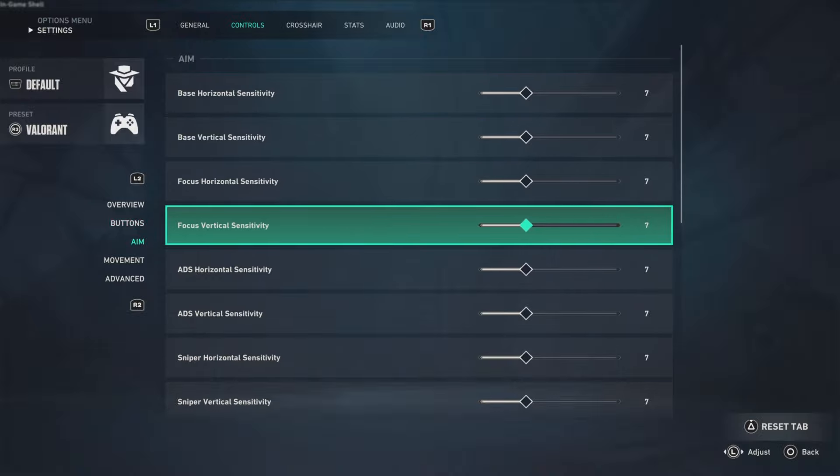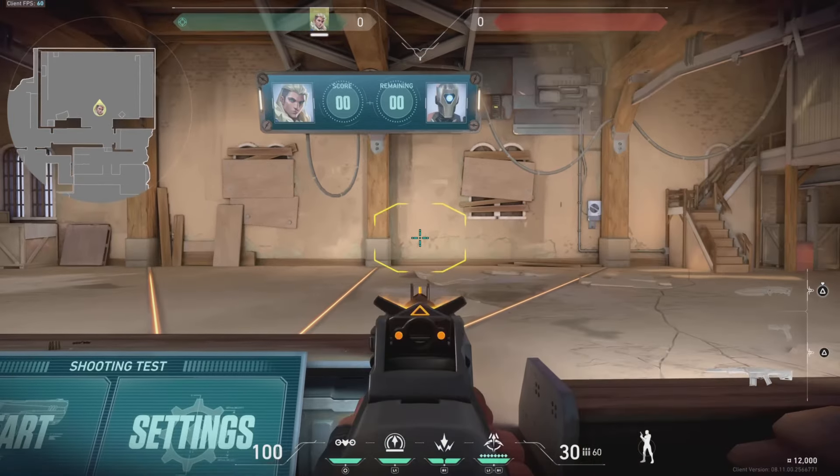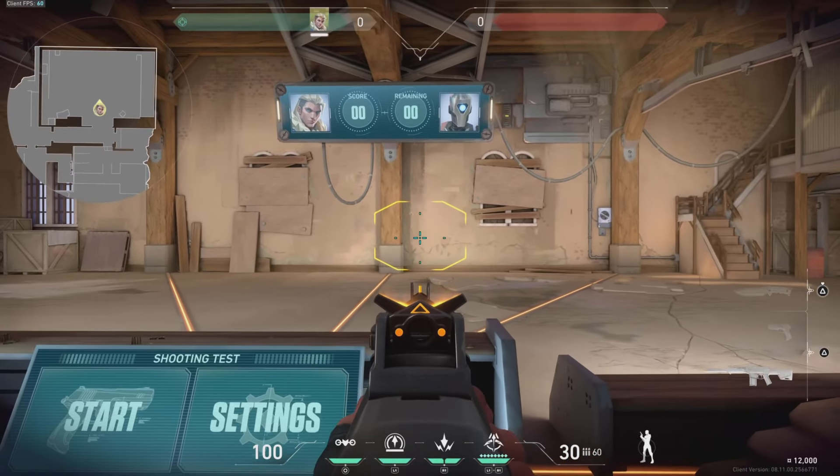Just go down to Aim, scroll through all these sensitivities, and there's going to be a Focus/ADS Priority option. You simply want to turn this to ADS, back out, and voila — you're going to aim down sight just like normally in any other typical shooter.